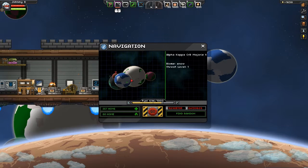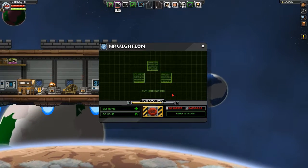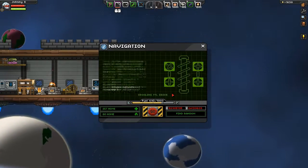Was haben wir hier? Forest, Snow, Snow, Arid - komm, jetzt nehmen wir mal den Arid Planeten. Kostet ja jetzt nur 1 Fuel, ist ja noch im Samson System.